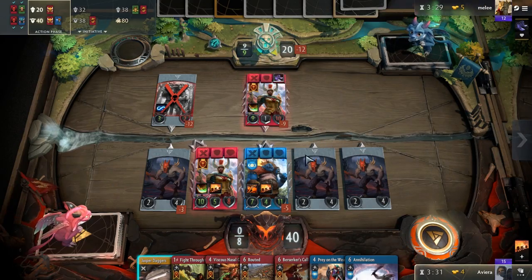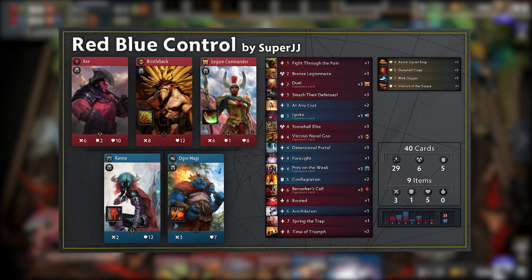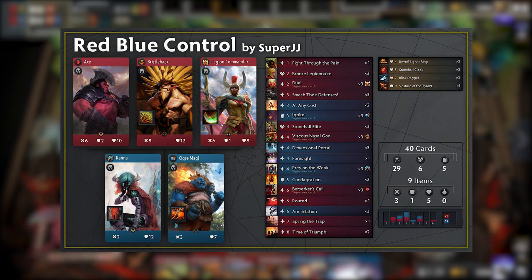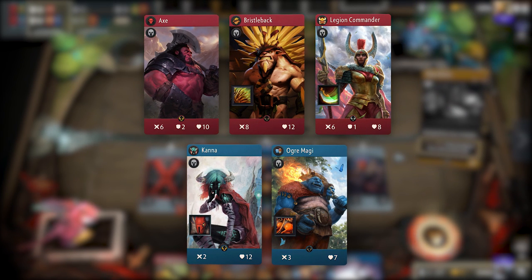There are two versions of this deck that JJ played at Wii Play, both equally good. We will have the deck code for each in the description below, but for this video we will focus on the first version. As usual, let's begin with the heroes. In total, three good red heroes and two good blue heroes.